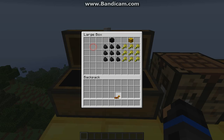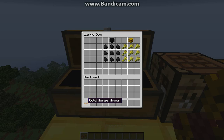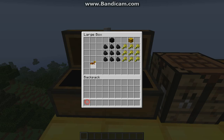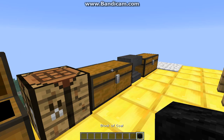First up, we have the horse armour. Now, I couldn't figure out how to craft this, but I'll show you what we do with this after. So I'll just pop it back in there for now. And next, we have the inner block of gold, a block of iron, all that good stuff.